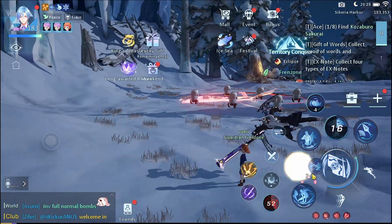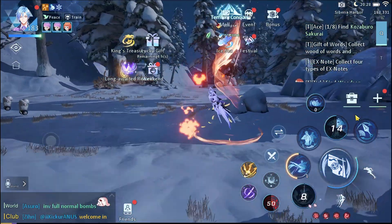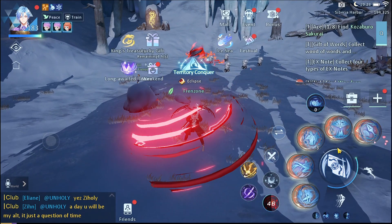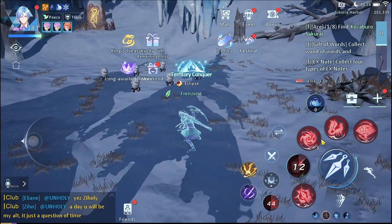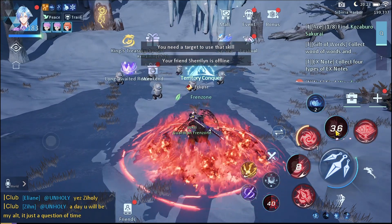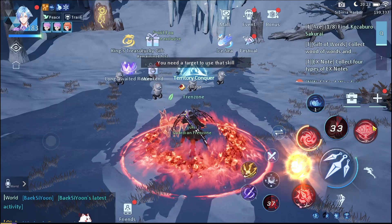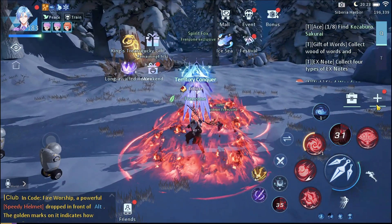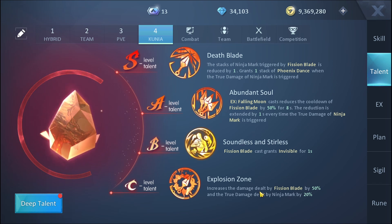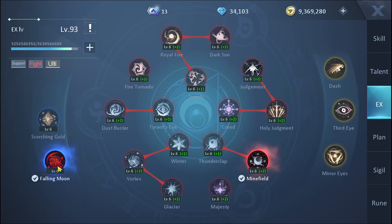In the blue fan state, all you're going to use is the fan skill and then the teleport to get away from your opponent if they get too close, plus the movement skills to run away. Then switch back to red, go invisible, use Fission Blade, this skill, and if Fission Blade is on cooldown just use the other skill. That's basically what you want to do with the red skill state and its talents.